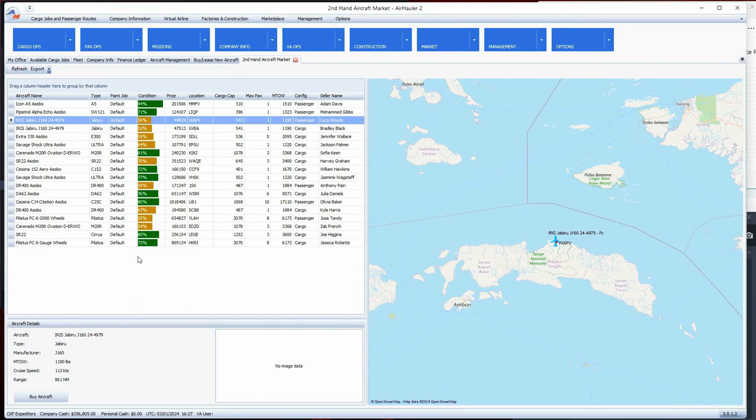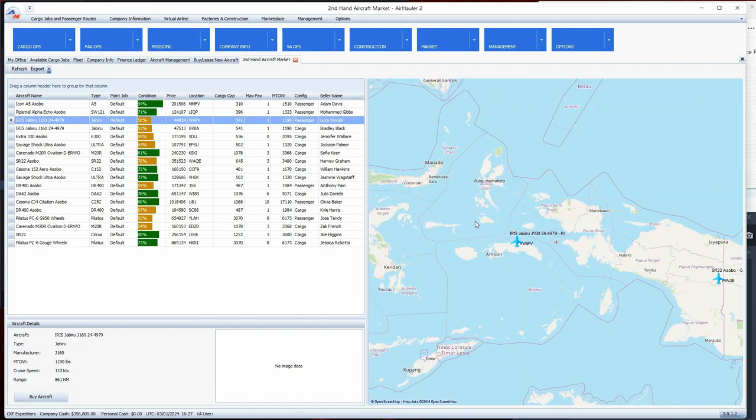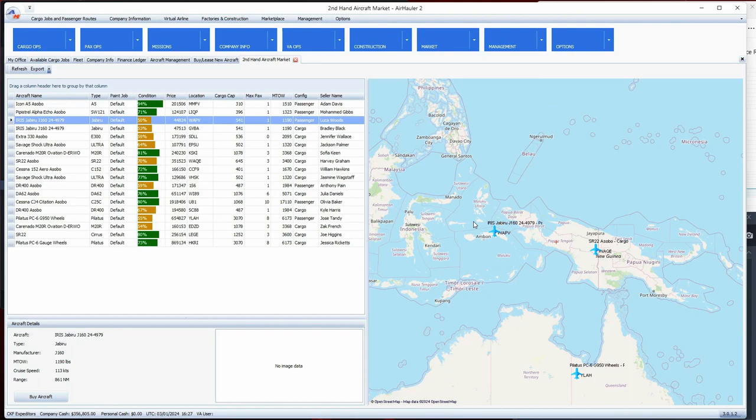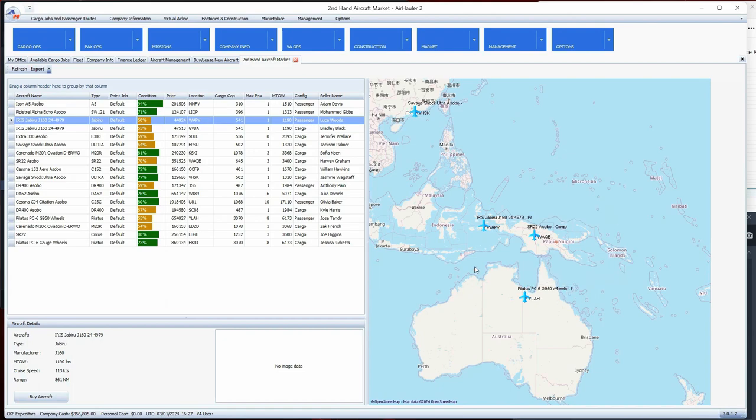After purchasing you go through a series of questions - do you want to pick the plane up where it's at, or have it delivered? I typically always have them delivered to my base, because trying to fly there to pick it up involves a lot of other challenges. You'd need an airplane ticket to get there. Also look at where the plane is coming from - this one here looks like it's in Indonesia.